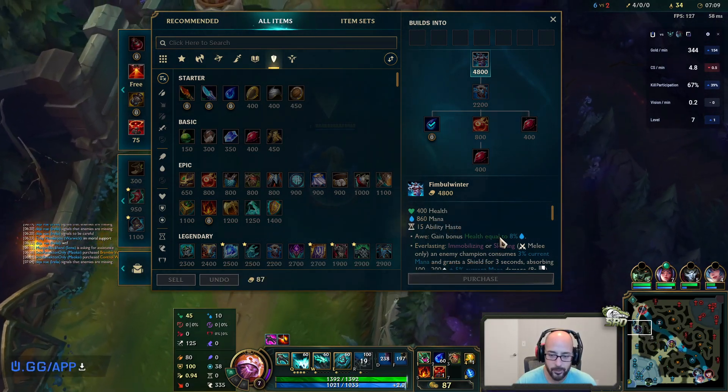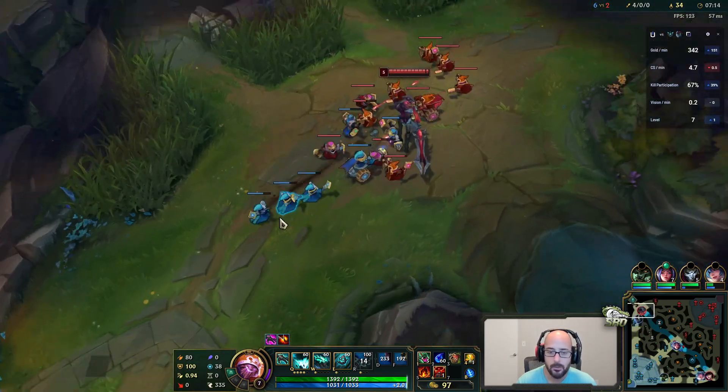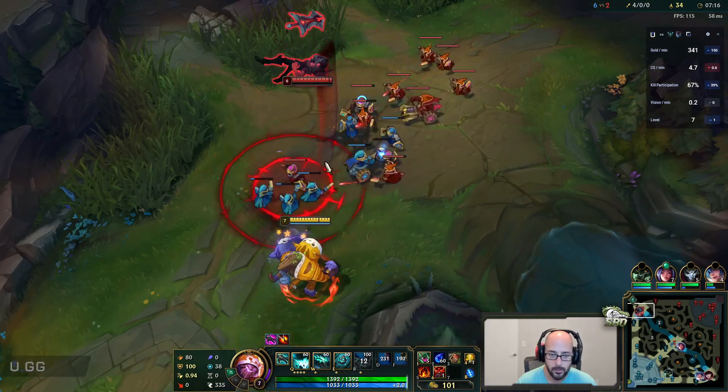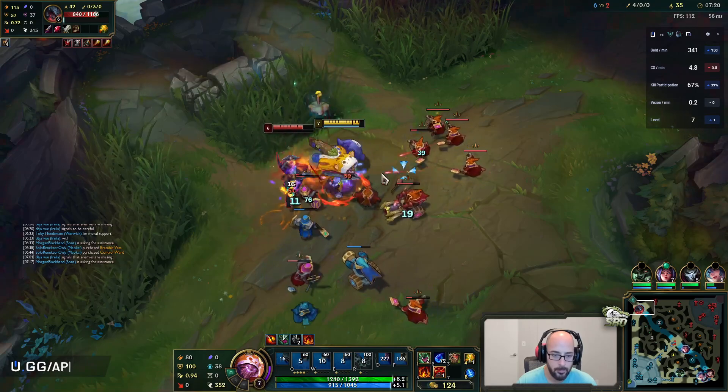This is giving you a huge mana pool and we already have over a thousand. So you're going to have a massive mana pool, you're going to get a bunch of extra health off of that. And then anytime you slow or immobilize - I have red buff, I can fight him.